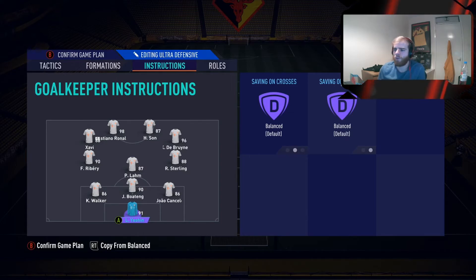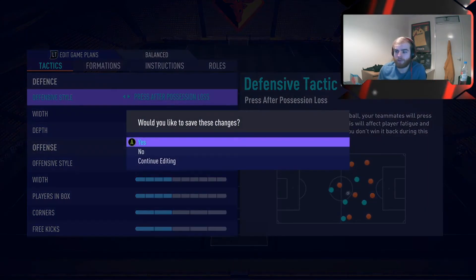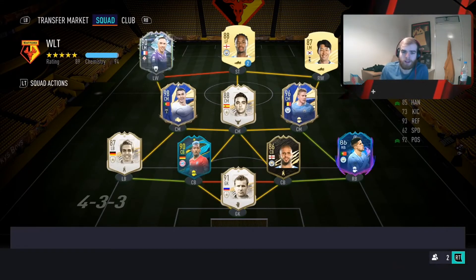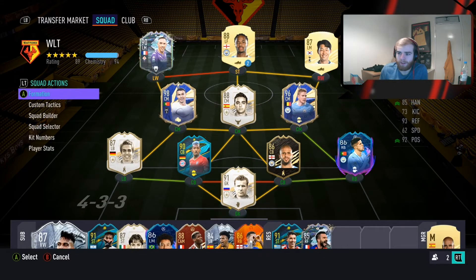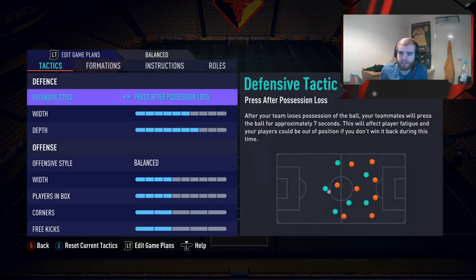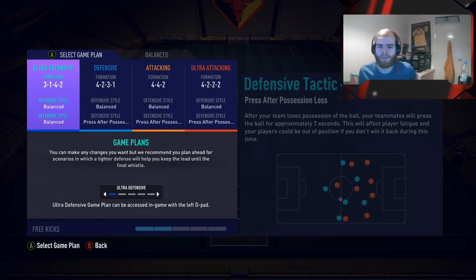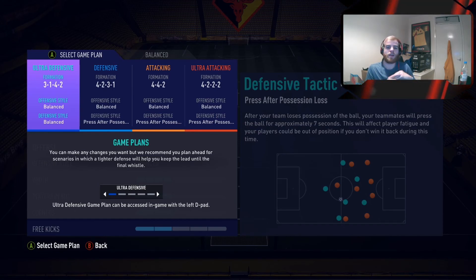So guys, that is what I've gone with for this formation. I feel like it works very well — overall a very solid formation in this game. The three at the back is not too bad. Sometimes you can get done with one massive through ball but that's more luck really. When you're pushing, you've got a lot of people around the ball pushing up, so 3-1-4-2 is a solid formation. If you guys like this, hit the like button and subscribe if you haven't already. If you haven't seen the last video, make sure you go check it out.